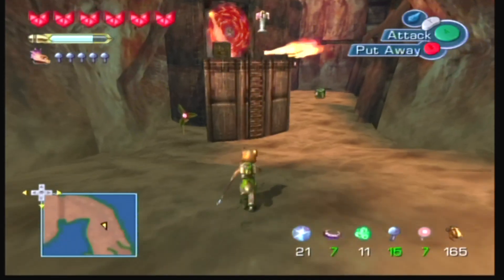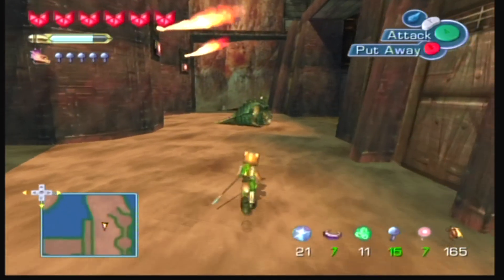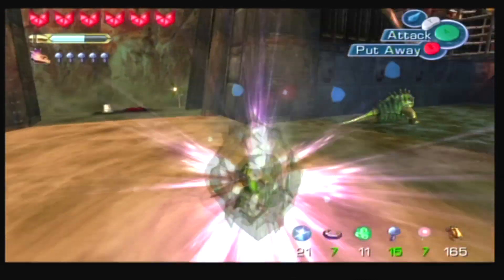Now, let's see what we can find deep down here. I believe these guys we have to kill because there is a Life Force door blocking the way. These guys you cannot ignore them.